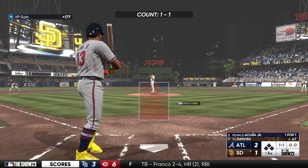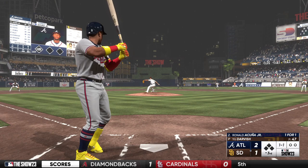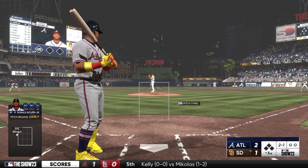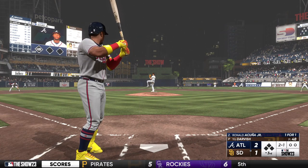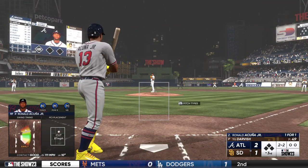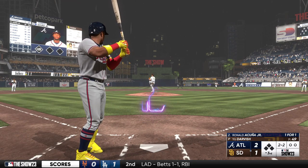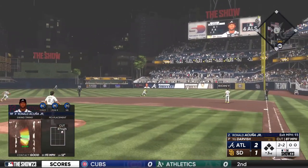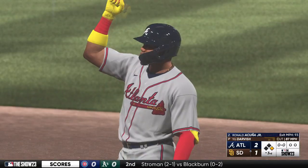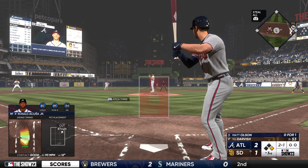New inning getting started. Here's Acuna. The next offering misses, and it's two and one. Foul ball there. Base knock to right field — another multi-hit game for him. He's been really hot lately. Nice job of driving that pitch the other way on a line.